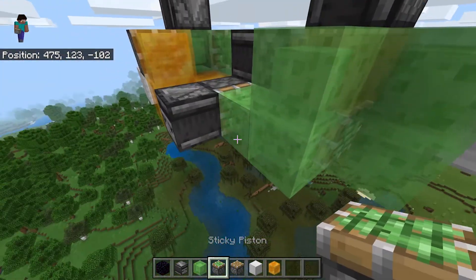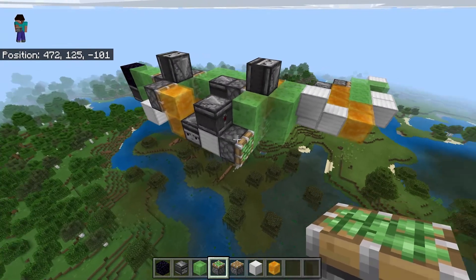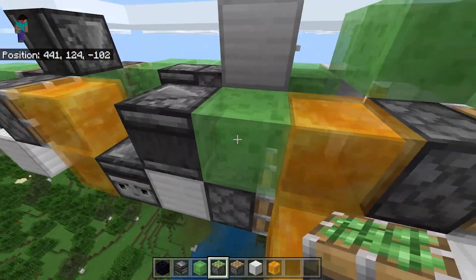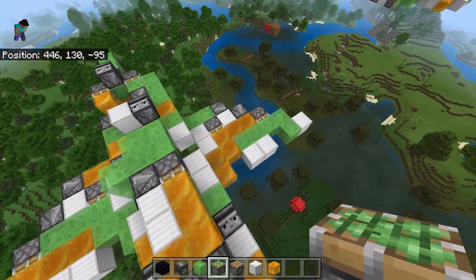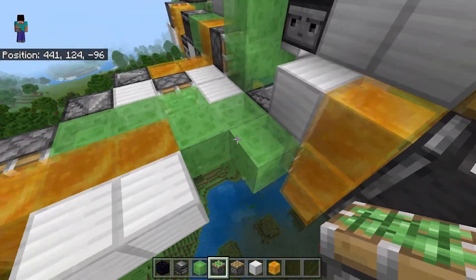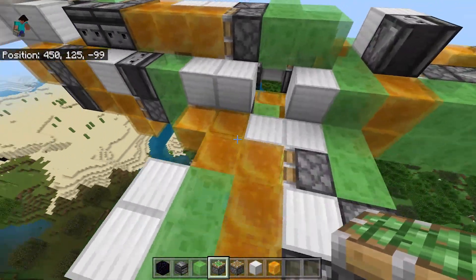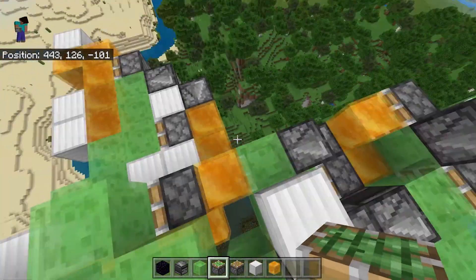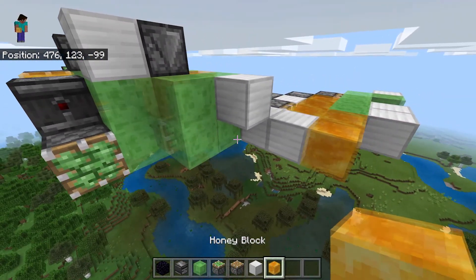Now we go ahead and do this: iron block, observer, and piston — this is basically the other wing. As you can see over here, the other wing is controlled by this mechanism up here along with the piston and iron block. You can customize the wing colors. The slime blocks here probably don't matter too much since they're not touching other slime blocks. This side shouldn't matter much either, so you can customize them — but this one has to be green, and this one has to be an orange honey block.